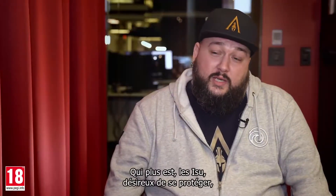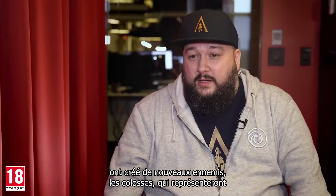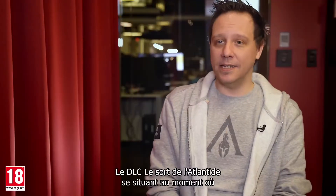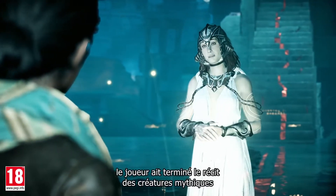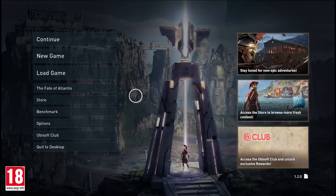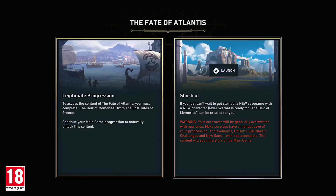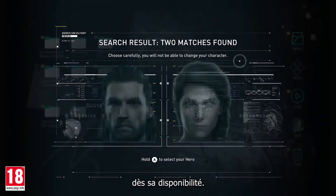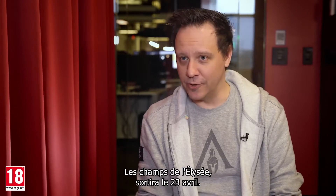On top of it, the Isu needed protection, so they created a new enemy called the Colossae, which will bring a new challenge to the fight. Because the Fate of Atlantis DLC picks up right where we left off in the main game, players have to have completed the mythical creature storyline as well as the story pack Air of Memories. Because we understand that that's a considerable time investment, we're also making available a temporary save file that players can use to access the content the moment it becomes available. The first episode of the Fate of Atlantis, the Fields of Elysium, is releasing on April 23rd.